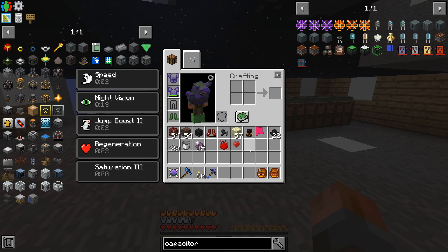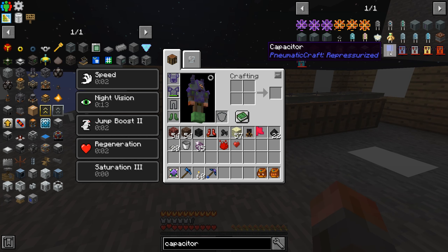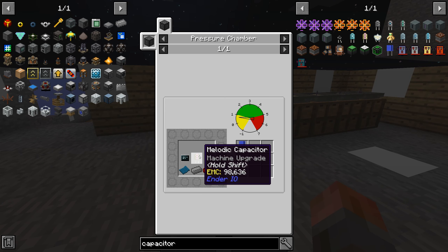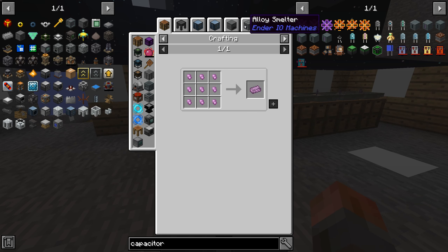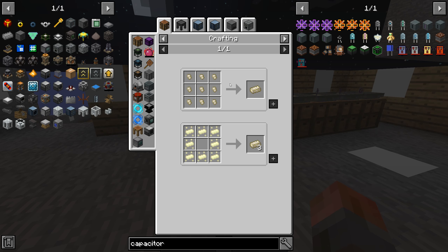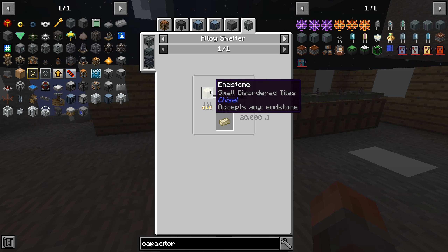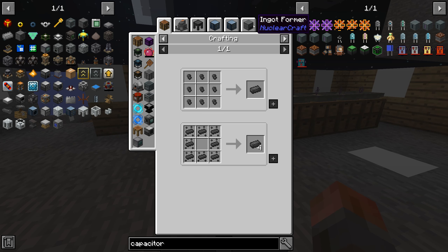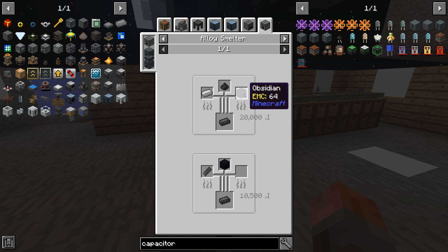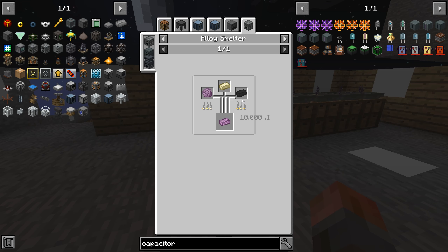We're going to need them for capacitors when we get to new mattercraft. You need melodic capacitors, which need a melodic alloy. A melodic alloy in an alloy smelter is popped chorus fruit, end steel, and thorium. End steel you can make in the alloy smelter too: end stone, dark steel, and obsidian. So lots and lots of dark steel — which means lots of obsidian. I've set up the obsidian machine again.